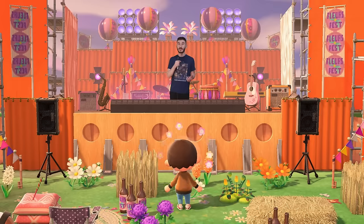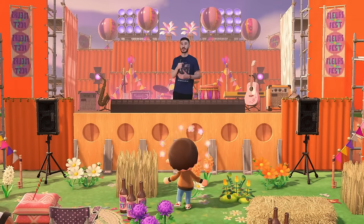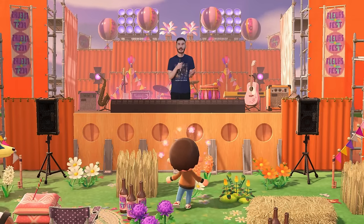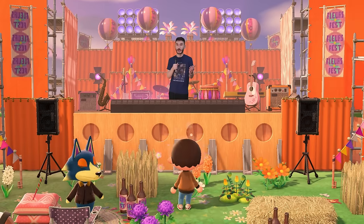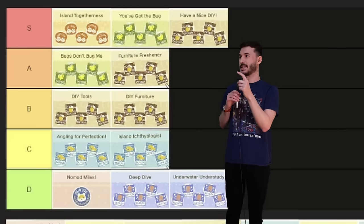The furniture freshener achievement is about refurbishing furniture, which does not seem that hard. All you have to do is know how to use a paintbrush and a palm sander. They don't even say it has to look good, so you can just do it. I could just paint a fence over and over again and be like Tom Sawyer — without all the, you know, racial stuff. This one's going in A tier.